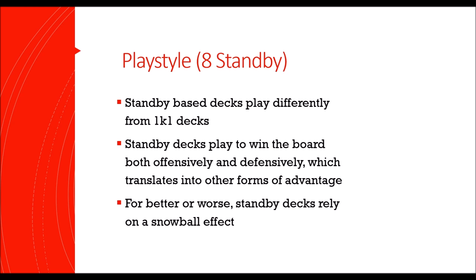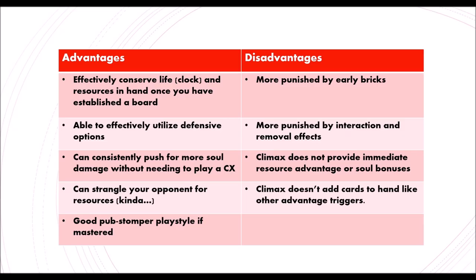In addition to the traditional aggro approach, you can also play a variety of defensive options. Because you're winning the board, you can stop clock drawing early and conserve your life — every time you clock later, if you want to heal, most healers cost two stock. If you're able to stop clocking early and still maintain enough cards to play, that's a lot of extra advantage. You're also better able to utilize defensive options like rest counters and anti-damage, because those require characters on board to be effective.